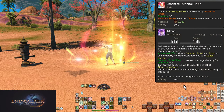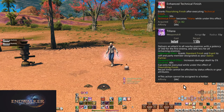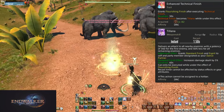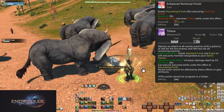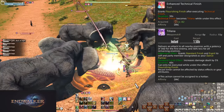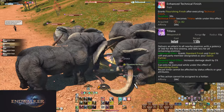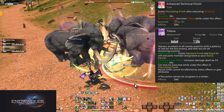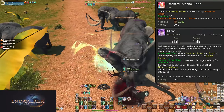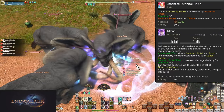At level 82, Enhanced Technical Finish and Tilana: Technical Finish grants Flourishing Finish for 30 seconds, turning it into Tilana. Tilana is a 1.5-second GCD with a 15-yalm range, doing 360 potency to the first enemy and 180 potency to all enemies after the first. Further, it grants you and your ally the Standard Finish and Esprit buffs for 60 seconds, acting like a Standard Step buff refresh. This is just something extra to use after Technical Step — you can hold onto it a little bit thanks to the 30-second timer, but usually it gets used sooner than later. It's more damage.